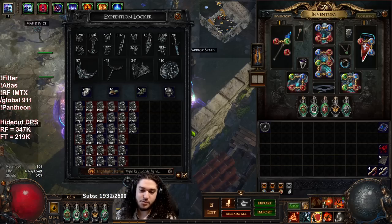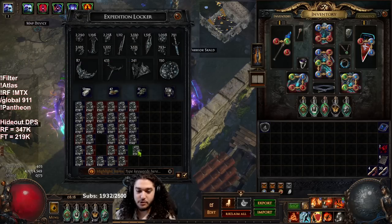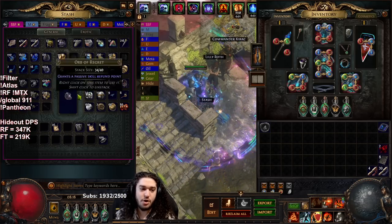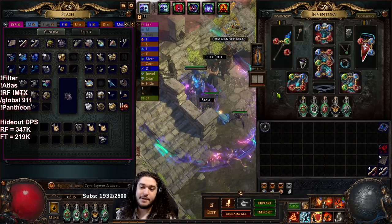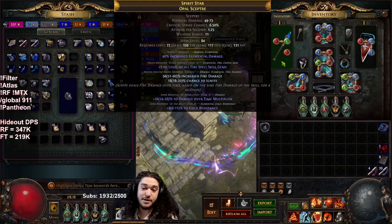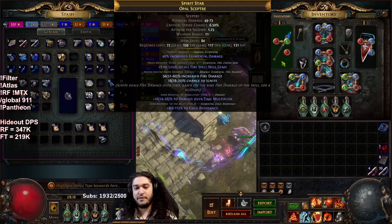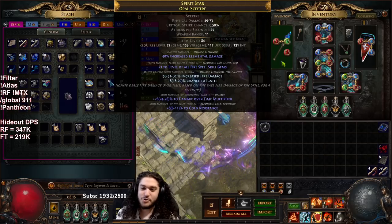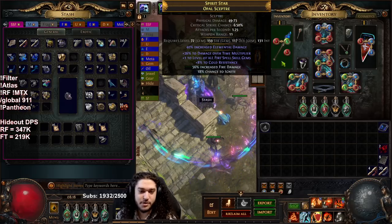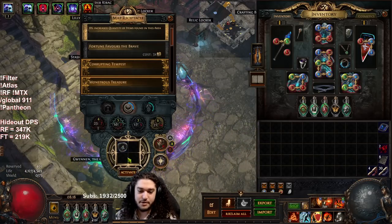We're also stocking up logbooks — I have about 70 from farming lower tier maps. I also put Harbinger on the atlas, so we're stocking up annuls. Through farming this way, I found a lot of quality fire gems. I ended up getting a tier one DoT multi weapon with plus one fire. I got impatient and didn't wait for an imprint, so I regaled and hit cold res — now we have a 50/50 gamble coming up later with Eldritch currency to convert suffix to prefix.